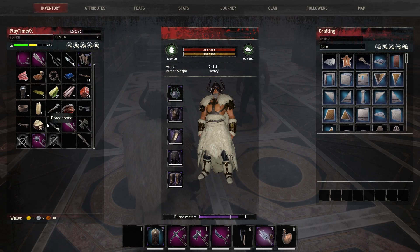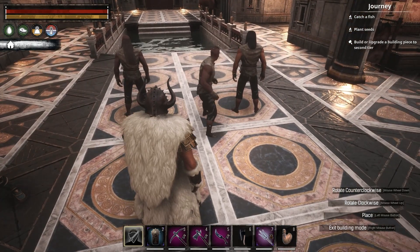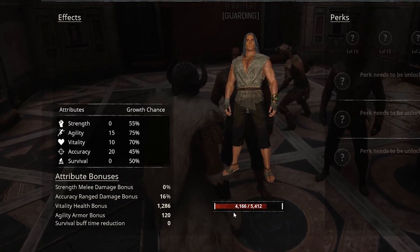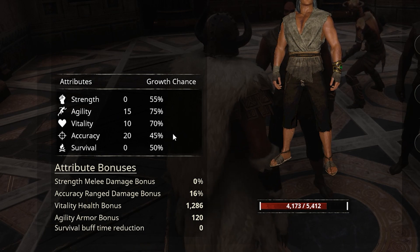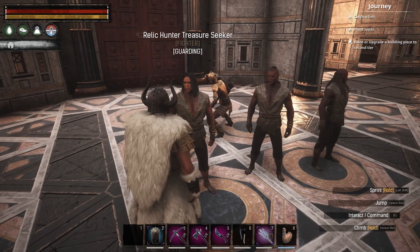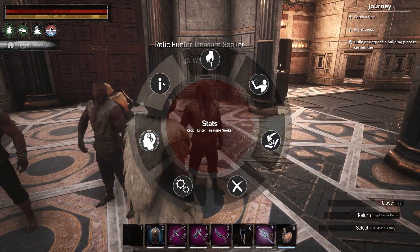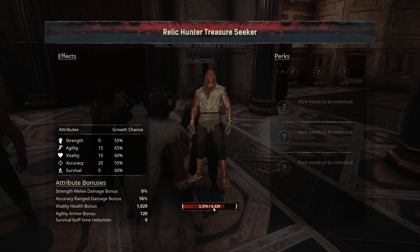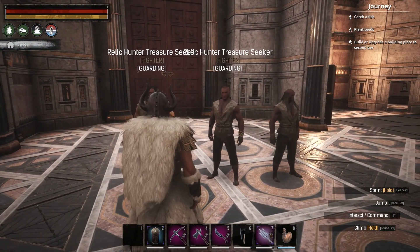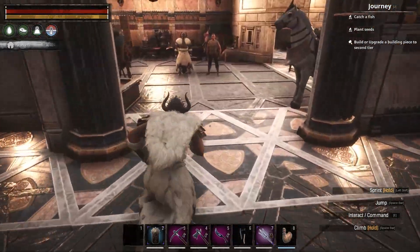Let me check the archer's stats and another relic hunter — let's see how strong you guys are. You've got agility, vitality, and accuracy — this is the fighter but he has no strength. The other one is the same. The archer is the same with a little bit less HP. I think I prefer the Cimmerian Berserker just for attack power. But these are gonna be good protectors — I'll leave them there probably.